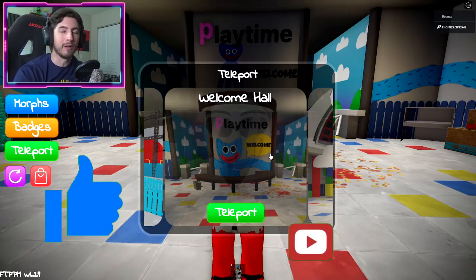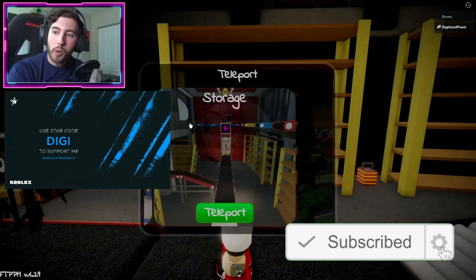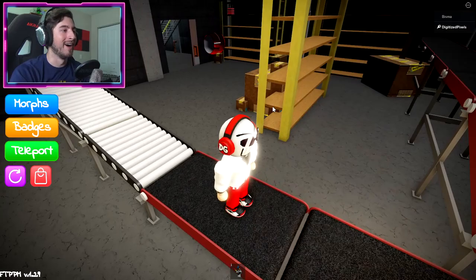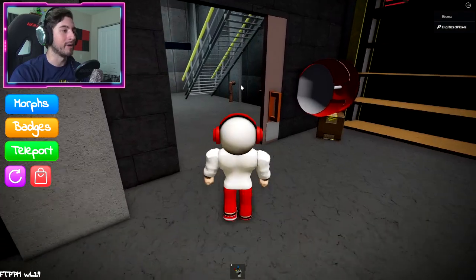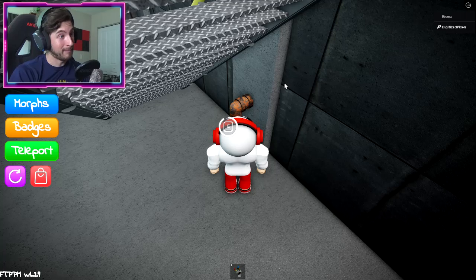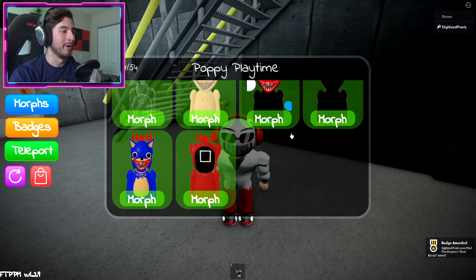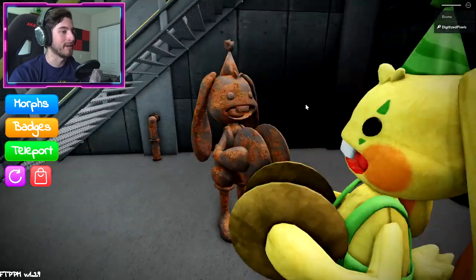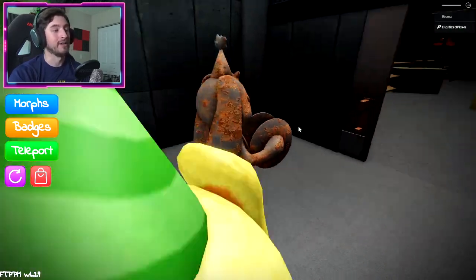We're going to teleport and go to the storage area. Once we're there, turn around — oh, hello Batman, that kind of scared me — and go over here to where you see this pipe. Go ahead and interact with that rusty pipe. That will give us Rust Bunzo. It's so cool, it's literally just textured Bunzo but rusty — maybe he could be one of the first models of Bunzo.